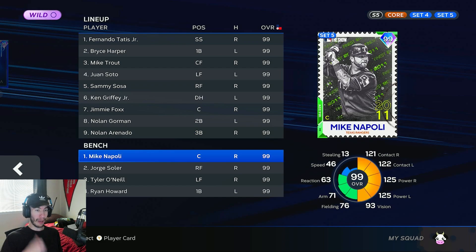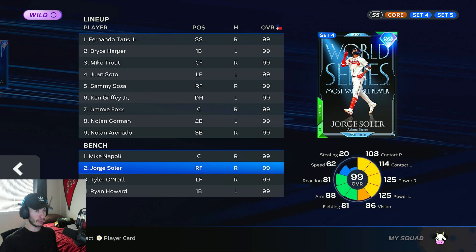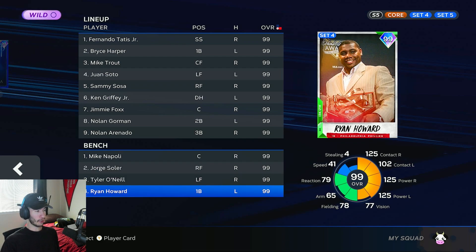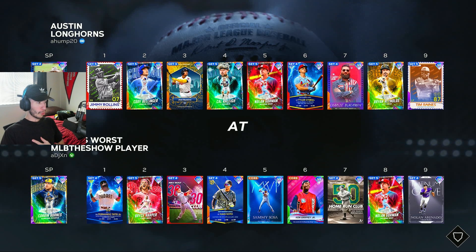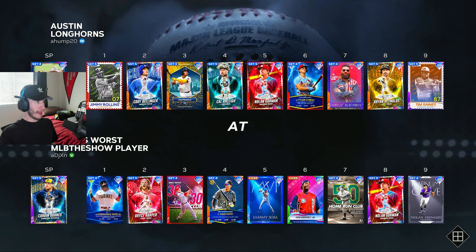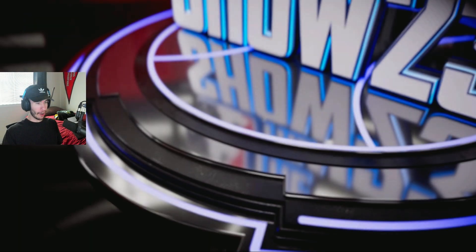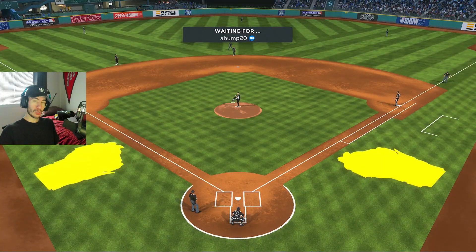On the bench, ready to go: backup catcher Mike Napoli, World Series MVP Jorge Solaire, Lightning Tyler O'Neal, and Snapshot Series Ryan Howard. I'm going with Finest Corbin Burns on the mound. We're facing Snapshot Series Nolan Ryan — I love that card art, the cowboy hat and horse and everything. We're the home team, so we pitch first. Harper's due up second in the bottom half of the first inning.